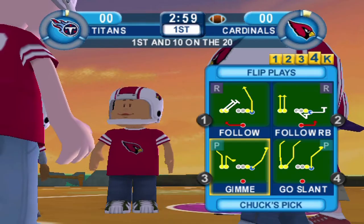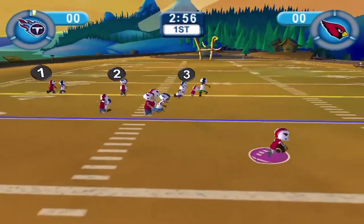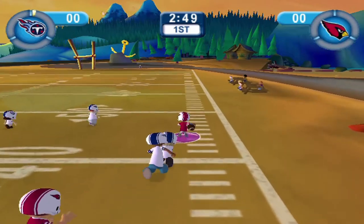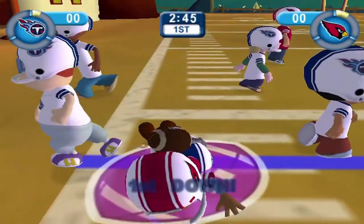We're going to do all sorts of running around with Kyler Murray — look at how short he is compared to everyone else. Testing his speed here: this is going to be an easy first down. Annie Frazier has no hope of catching up to him. Can we outrace Dimitri? Oh man, that is a big carry to start off for Kyler Murray.